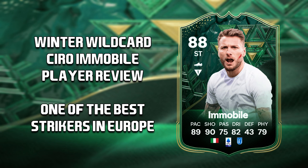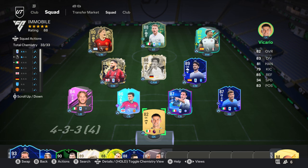Hello and welcome back to another EAFC 24 player review. Today's player review is the brand new Winter Wildcard Ciro Immobile, so let's get into it. As always I start off with the team that I used for this review — it is a Serie A Premier League Icon Hybrid with Ciro Immobile up as a lone striker, with Gnaccio to his left and Adama to his right.